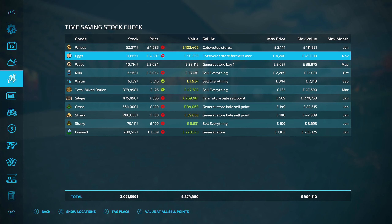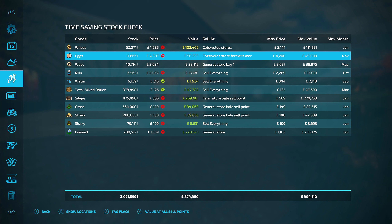Speaking of eggs — looking at my stock checker, November is the best time to sell these. At the minute we've actually exceeded the expected price. The maximum is 4,200 per unit, which should give around £49,000, but right now the price is a little higher, giving me £50,258 for what I've got in stock.